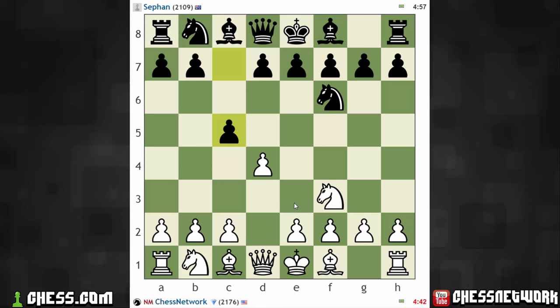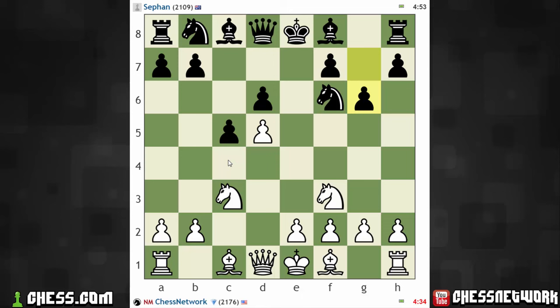Let's push and grab some space. Let's support my center. I want to hopefully have this pawn be a bit of a thorn. And this knight's journey will probably be into that c4 square. How to play this now? I could go forward with e4 or bishop f4 and then e3.